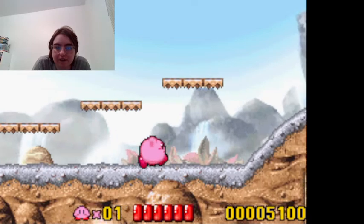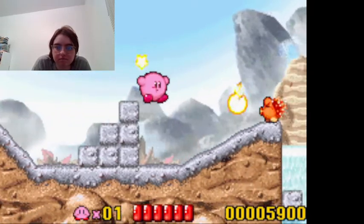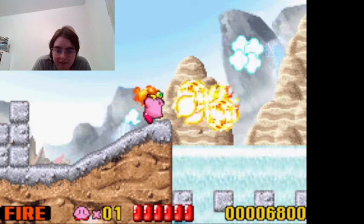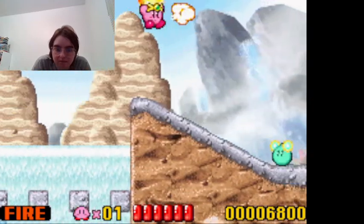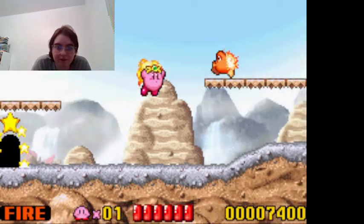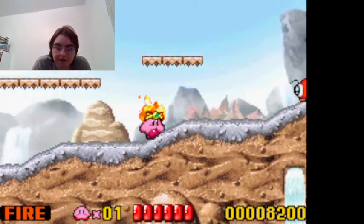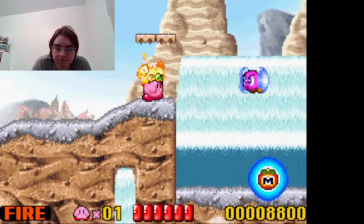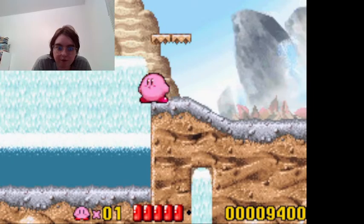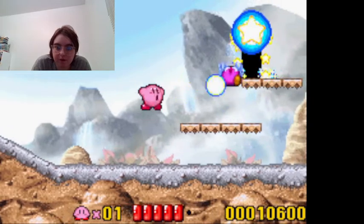I have to try this again. I got the fire ability. There we go. Let's go take the next path — we're in that same level. There's Poppy Brothers Jr. Get in there and you'll get a maximum speed that restores your health. I just lost one of my copy abilities and one health point. Let's go complete this level.